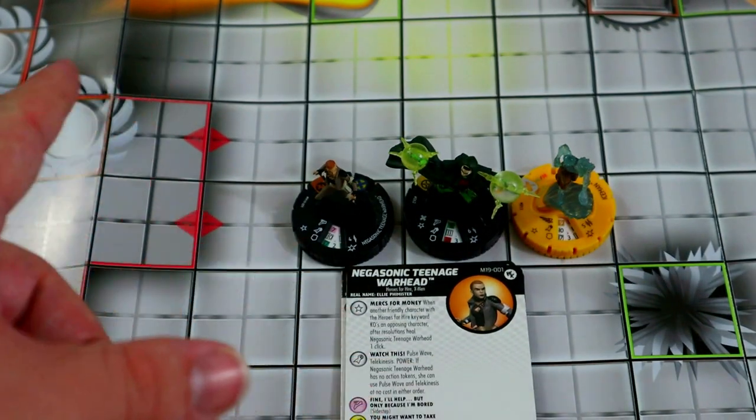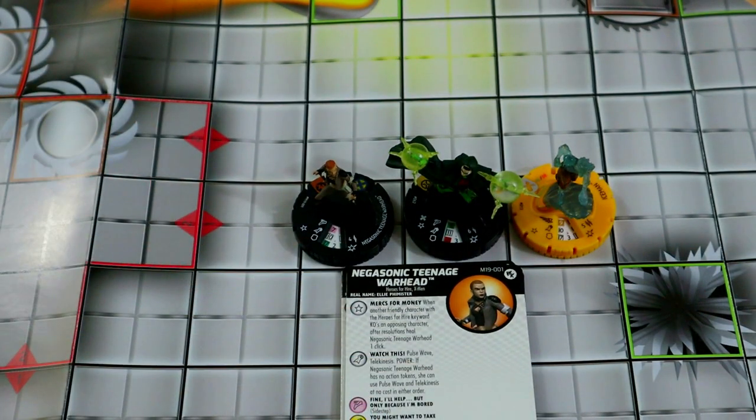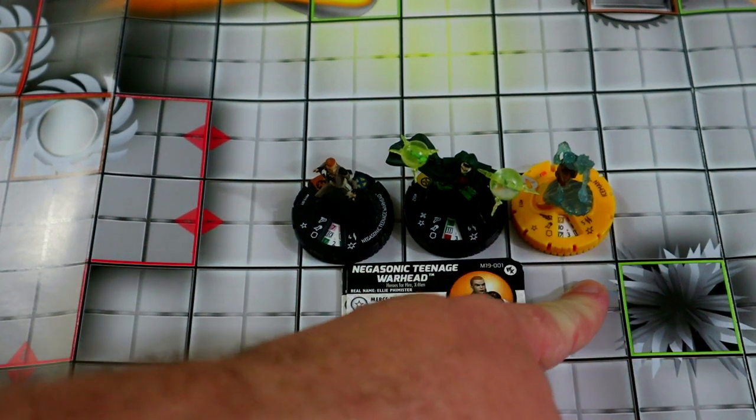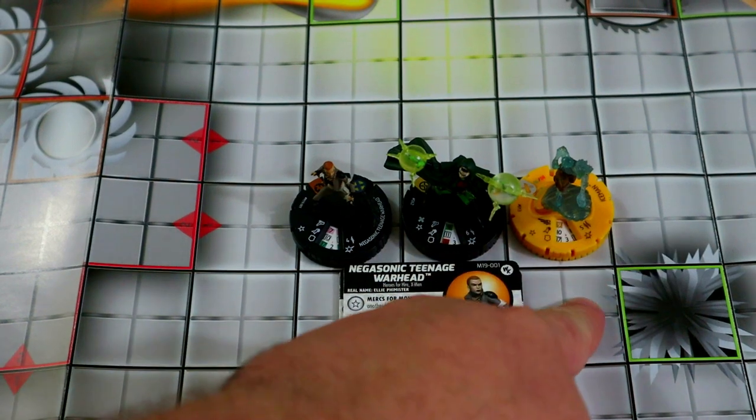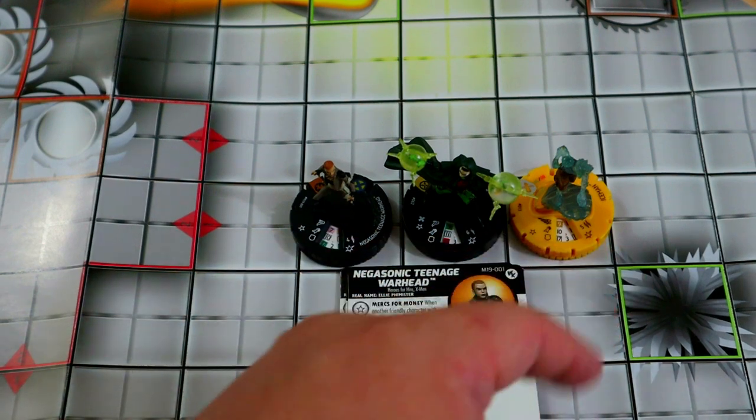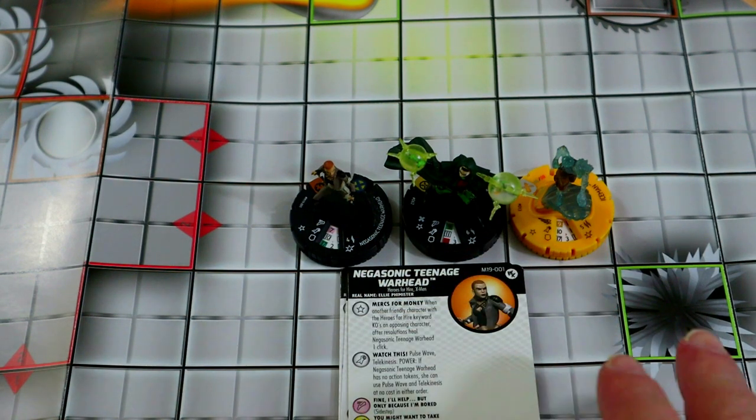The potential to TK herself into the middle of a big group and just pulse wave them all is pretty cool. Her TK can really help Ice Man get into position to hypersonic and get off a couple of barriers, then Richter can charge in and quake somebody six squares away adjacent to one of those barriers — already a pretty cool combo right there.